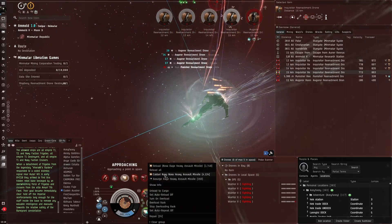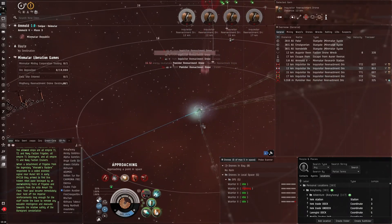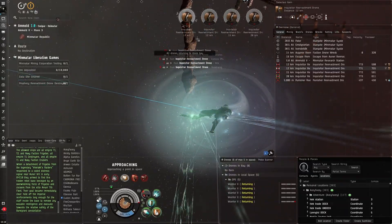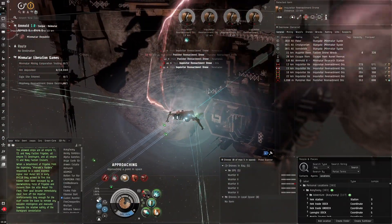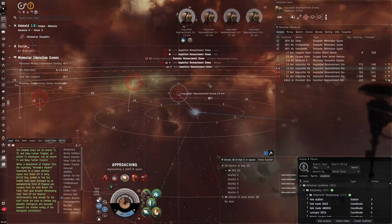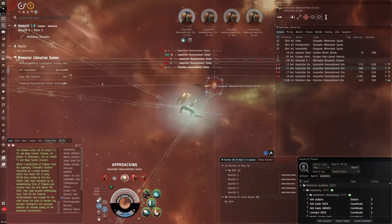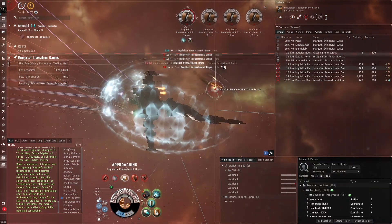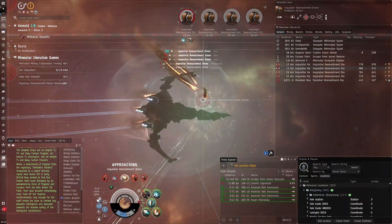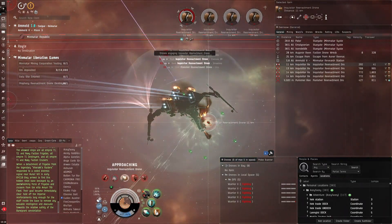We'll switch over to Caldari Navy Nova. Going for this one — be careful of the drone aggro, they can hit hard with the drones. I have lost drones previously. You'd want to use explosive drones: Warrior IIs as light drones, Valkyries if medium, Berserkers if heavy. There we go, they're going down. With the Caldari Navy ammo we have a bit longer range — 14 kilometers.